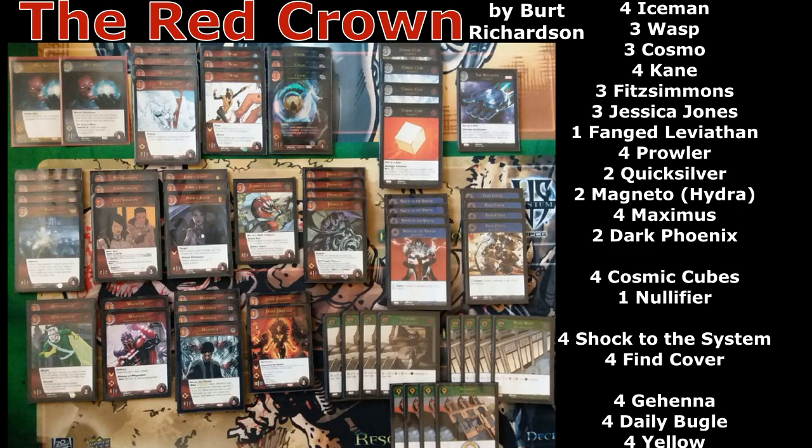So with the scry four, is it fairly consistent that you're able to get that instant win? We played something like 60 to 70 hours of Versus crammed into that weekend. I want to say more than 75% of the time, Prowler came down on four as their main and they died on five — especially with us on the play. It was really fast and really, really consistent.